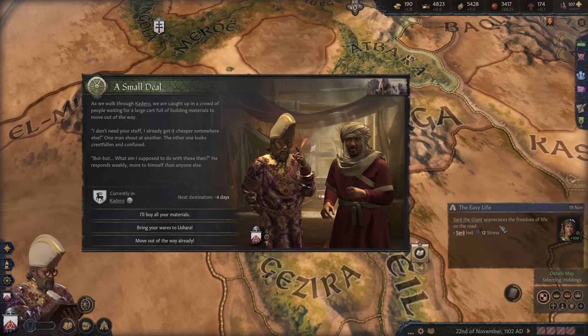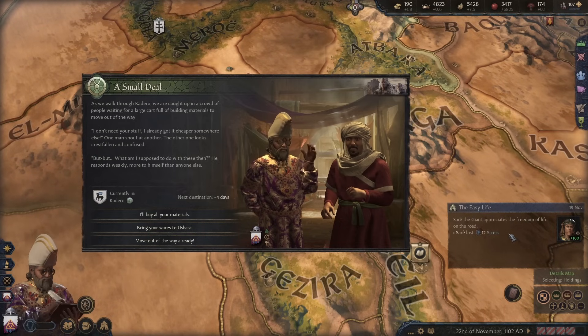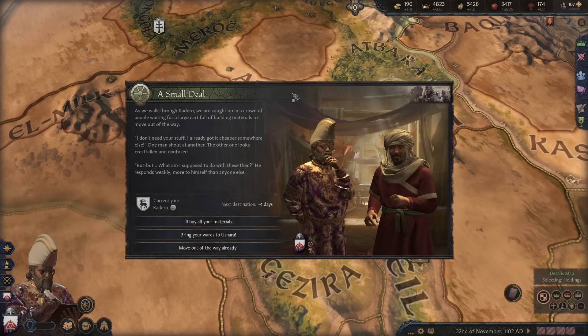The Easy Life event pops up. Sare the Giant appreciates the freedom of life on the road and lost 12 stress. Good for you, Sare. Well done.